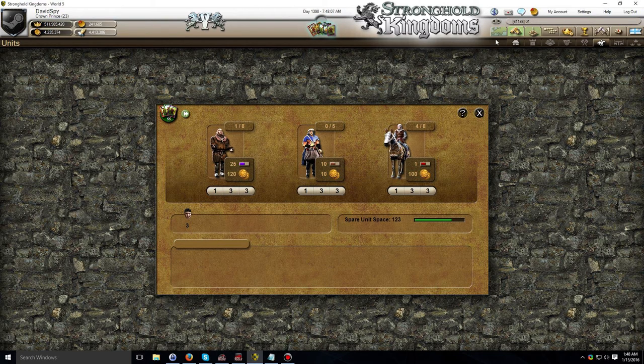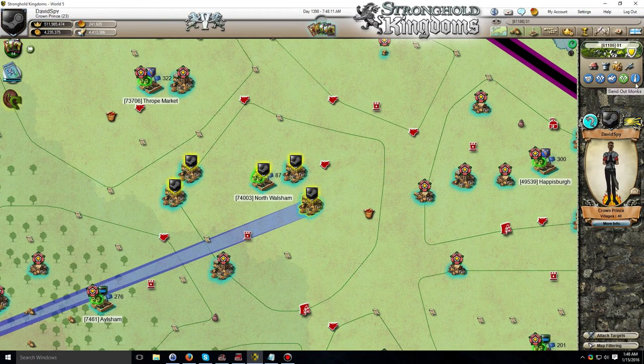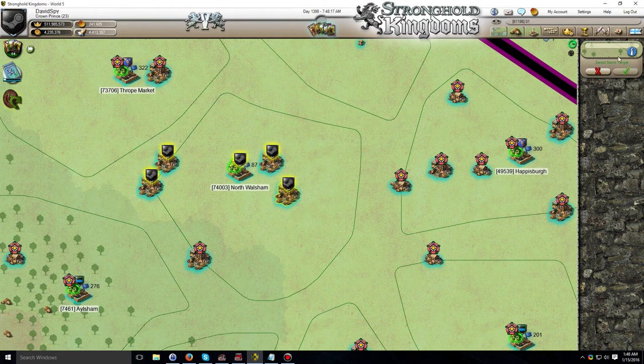I'm going to hire one monk, return to the main map of the game world, and then on the right side of the screen you can see the little send out monks button. Simply click that and you'll be prompted to select a target.